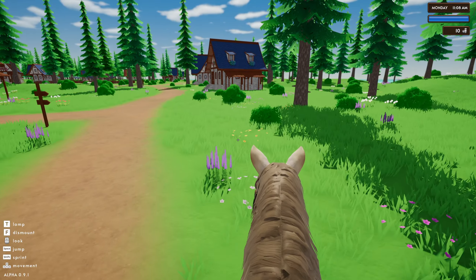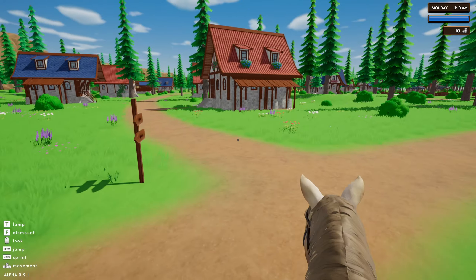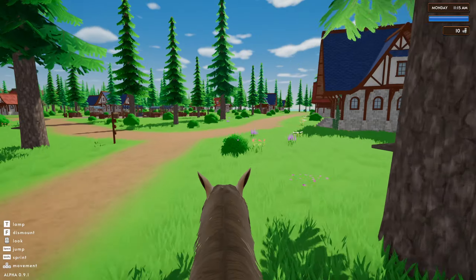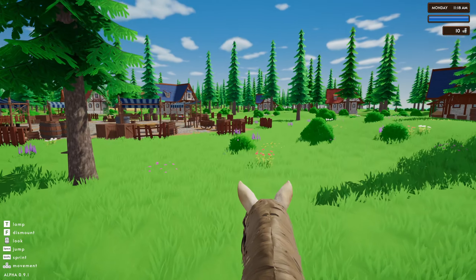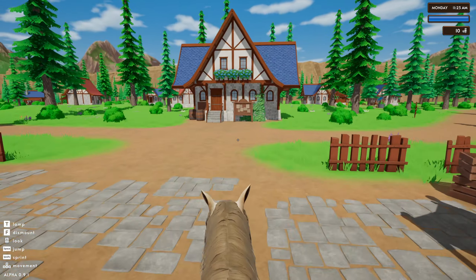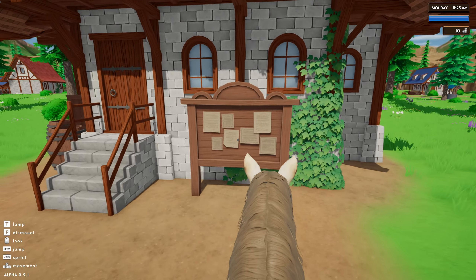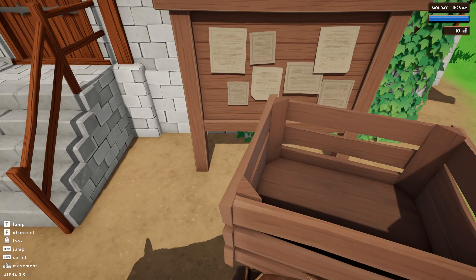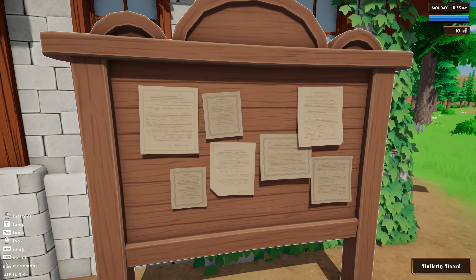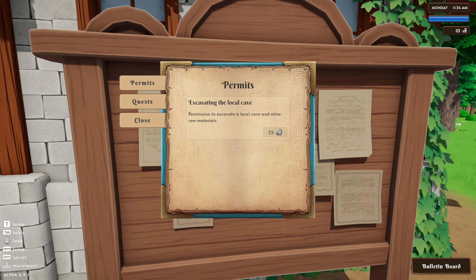I'm looking for the centre of town, and we are running because time is a-wasting. I reckon the centre of town is over here. Here's like the marketplace. I can see a notice board. I probably have to get off first. Move the horse. So what are the jobs? Bulletin board — we need to excavate the local... yeah, we can't do that. I've got ten shekels.